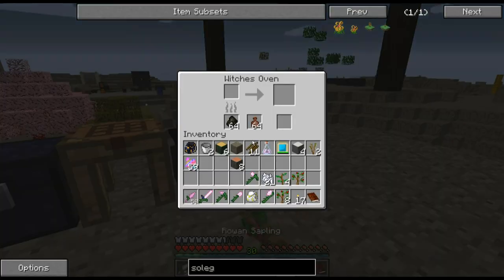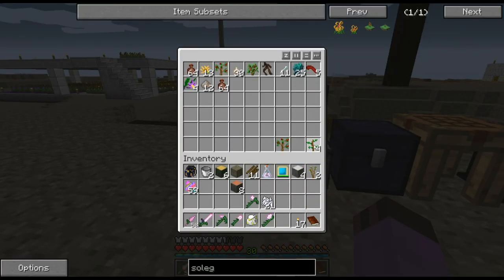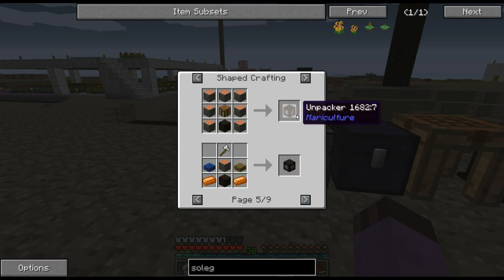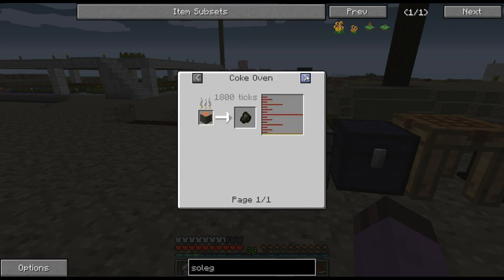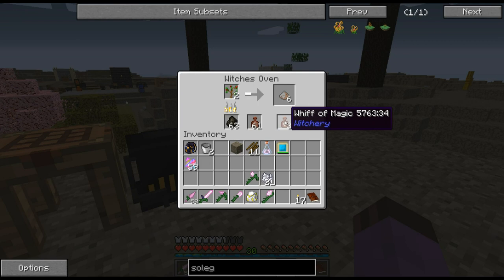Let's take these 8 rowan saplings and let the witch's oven eat them. Let me put these woods away. I know one of those woods is used in an altar, but for the most part they pretty much work just like regular wood. Hey, look at that - a whiff of magic!